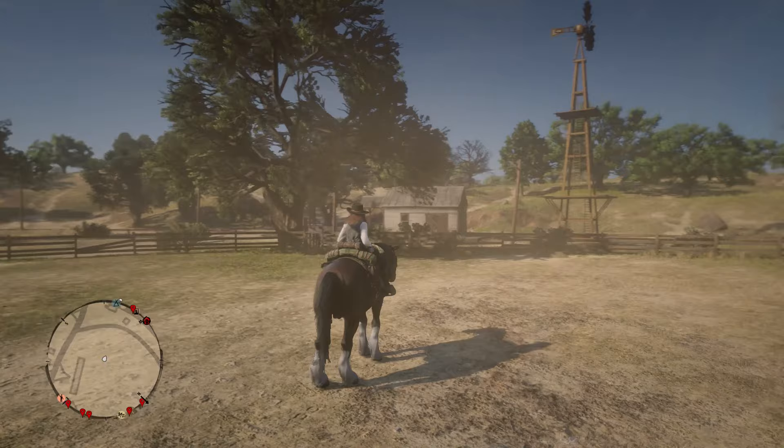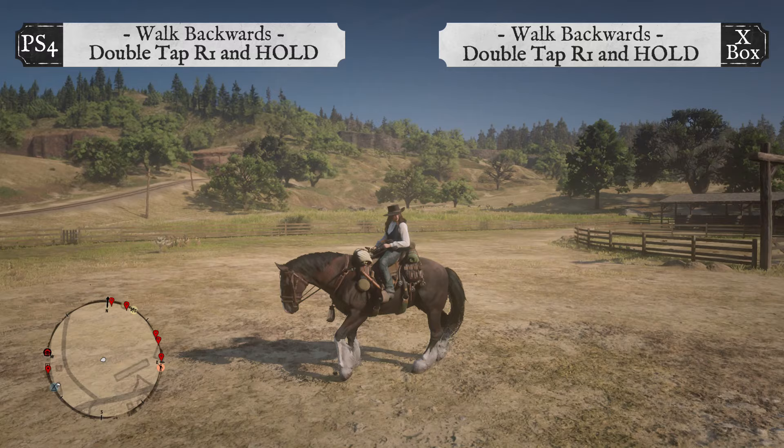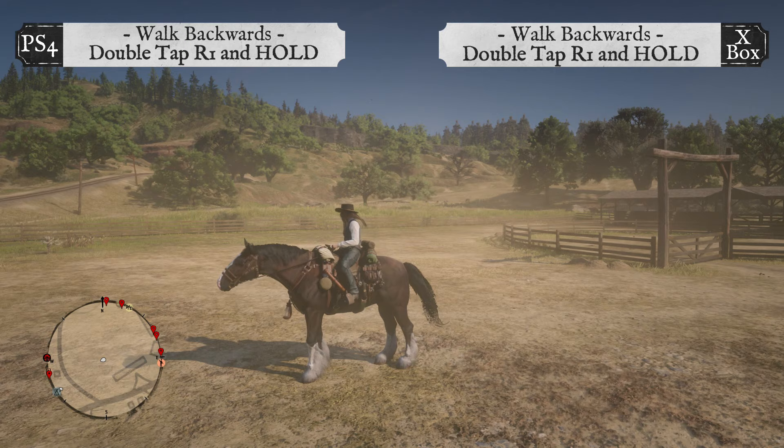To stop walking, let go of the left thumbstick. To walk your horse backwards, double tap R1 and hold on both PS4 and Xbox.